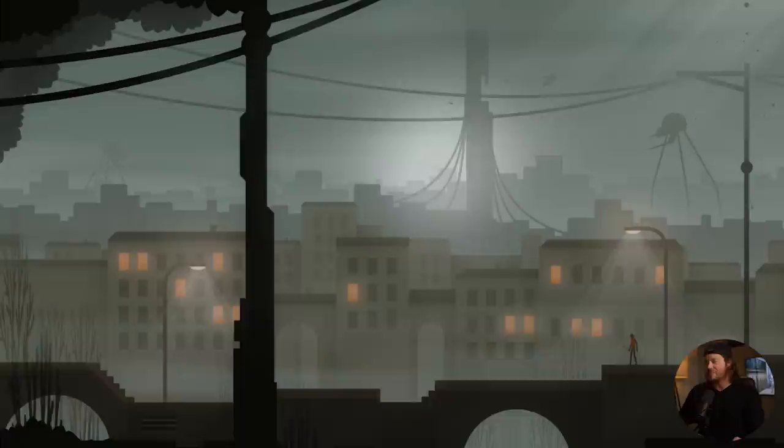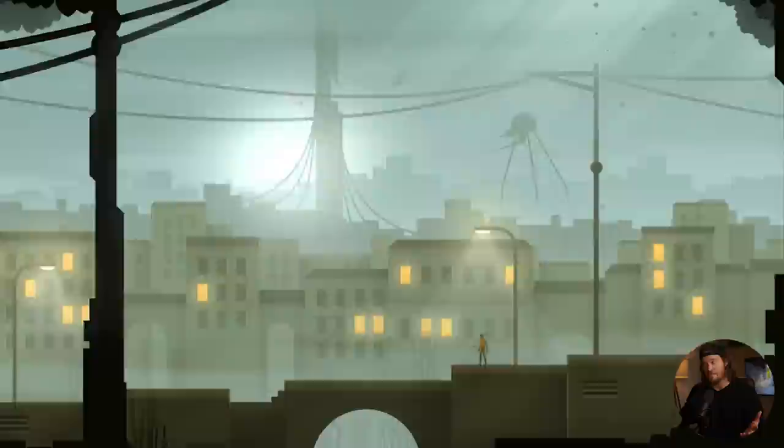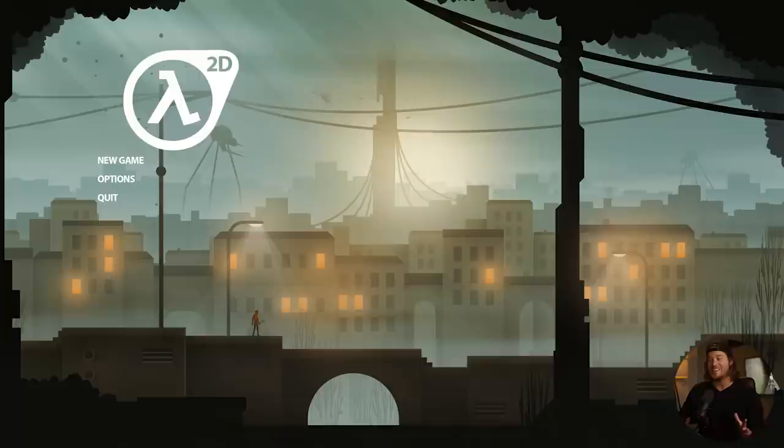I'm just throwing some finishing touches onto the scene — making a lot of changes, going back and forth, guessing and checking the final color grade. You do this in film and in video games with a post-processing effect in Unity, so I'm getting it looking right inside Photoshop first. I added a little noise to the scene, tweaked the colors slightly, then finally flipped it, added a main menu — and this is what Half-Life 2D would look like.